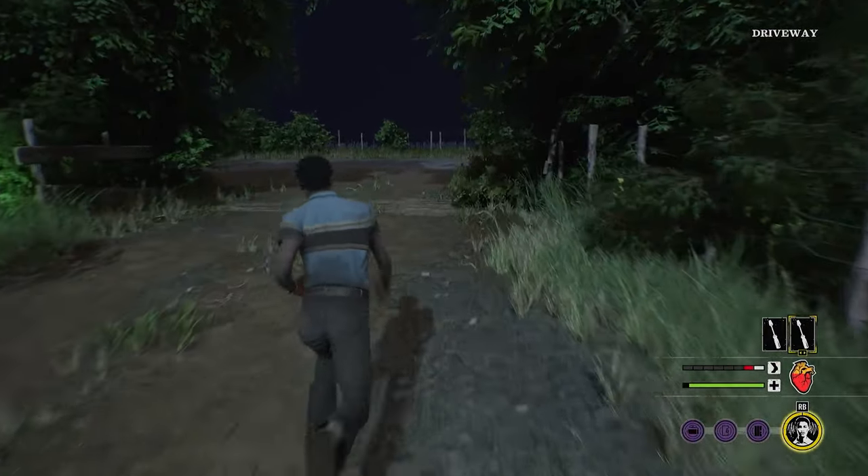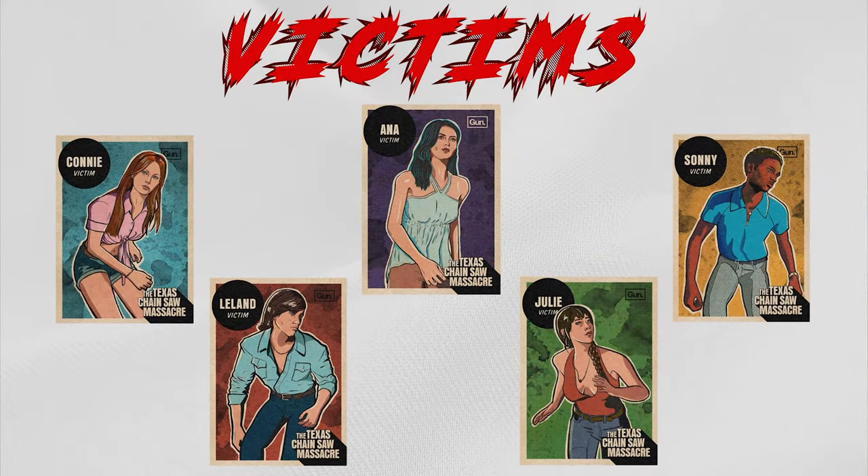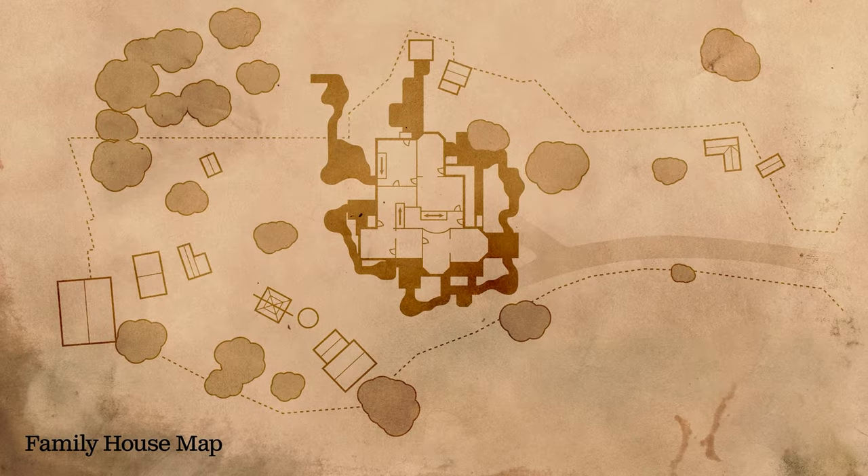In this guide, we're going to cover the easiest escape options on each map, but we'll also briefly cover each victim and their abilities. But a little bit more on that later — let's take a look at the family house map first.